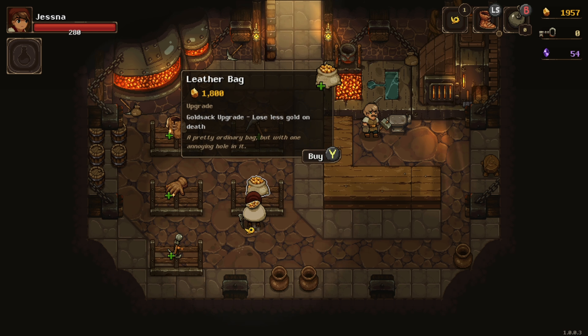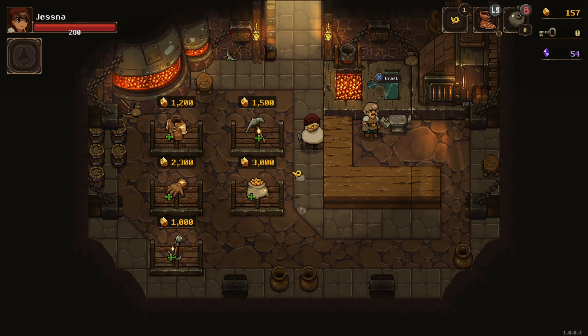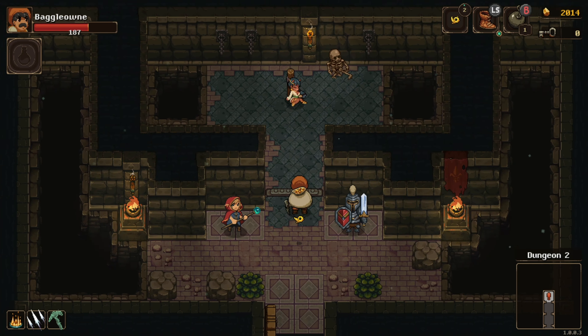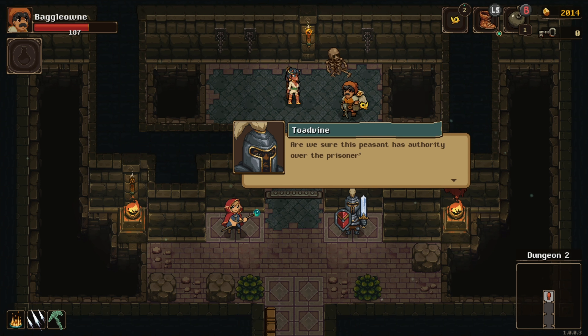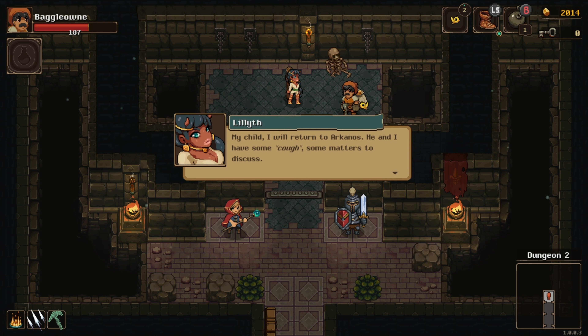You can even upgrade your gold carrying sack so that you won't drop so much on death. As you make it further in the game, you'll rescue more and more people, which will slowly unlock access to new things in the game. This ensures that you don't feel too overwhelmed in the beginning, and it'll give you a sense of accomplishment as you gain access to more and more of the game. If you're new to roguelites, this may seem off-putting at first to keep only some things and lose others, but it's all part of a perfect balance to keep the game fun for as long as possible.